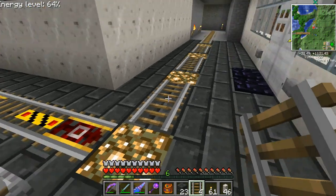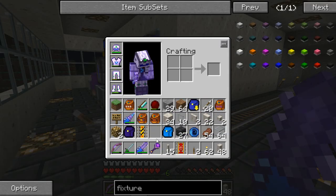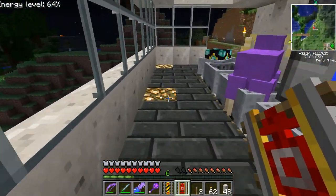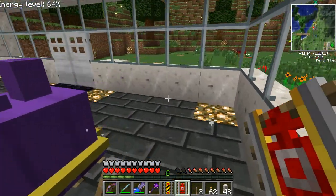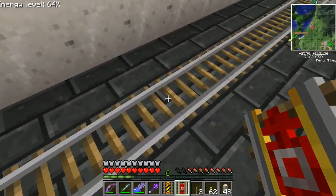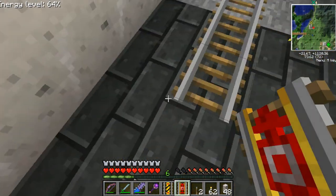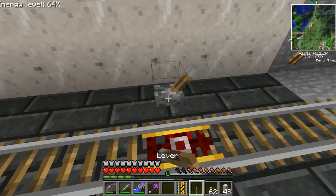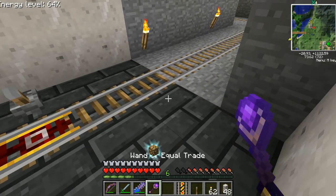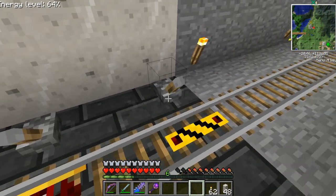Today I learned that you can't place tracks on glowstone — I probably already knew that but I forgot. Final touches: first we need to put a holding track here. Right now we've got five cars, so we want to hold the locomotive about here and allow for a very long train if it gets longer. Then after that, when the train leaves, we need a whistle track — that's one of my favorite parts.